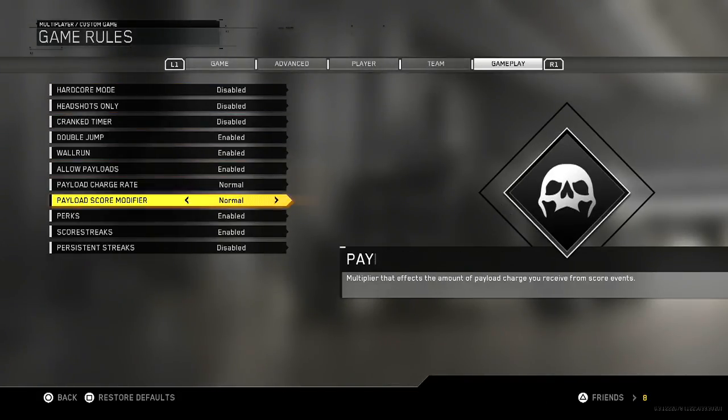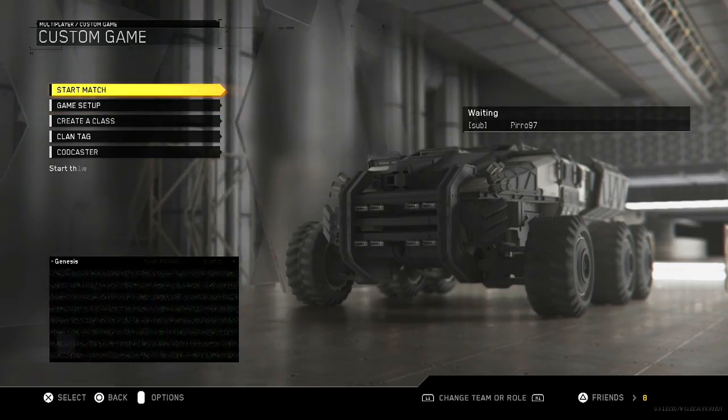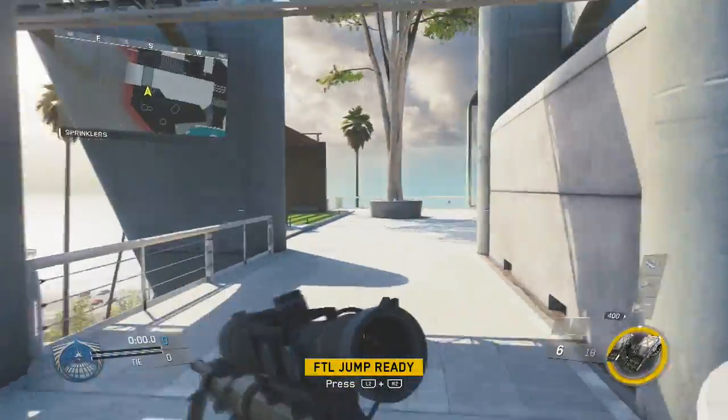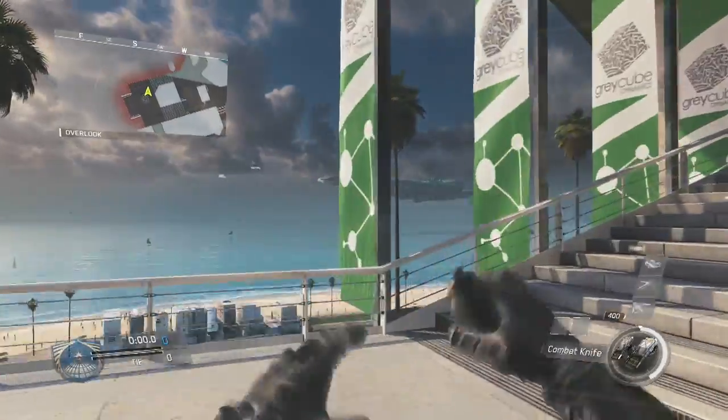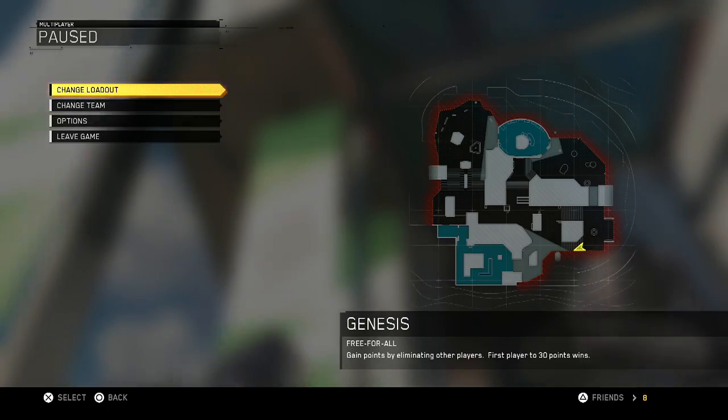I've also gone into game rules and game settings, gone into gameplay, and set the payload charge rate to times 10 so that my payload charges really quickly. I've spawned in and I'm walking over here. As you can see, my FTL jump has already been charged because of the 10x multiplier.